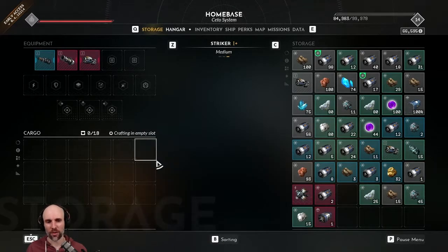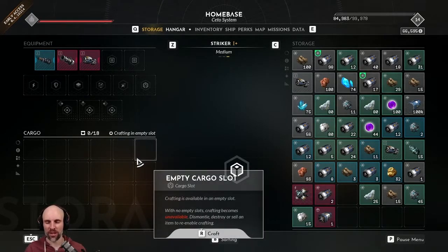Each ship gets its own cargo section — that's nice. When you buy a ship and send your old ship back to your base, it automatically transfers all your stuff over, which is cool. Doesn't just leave you there with no equipment.